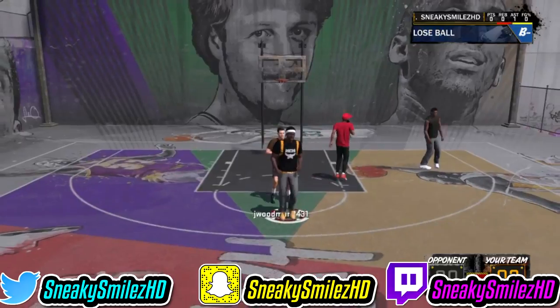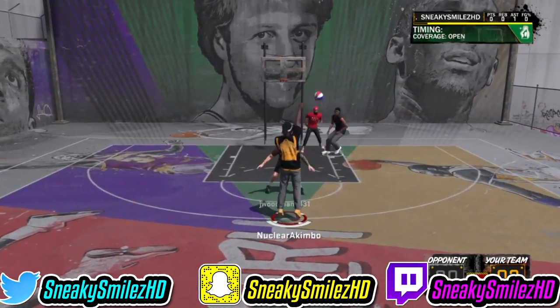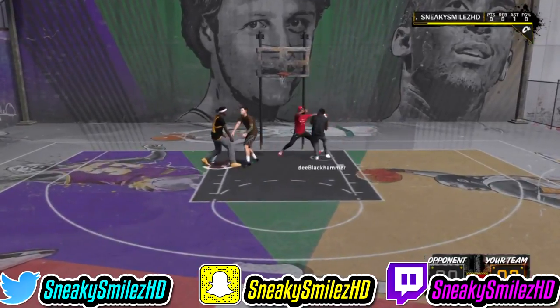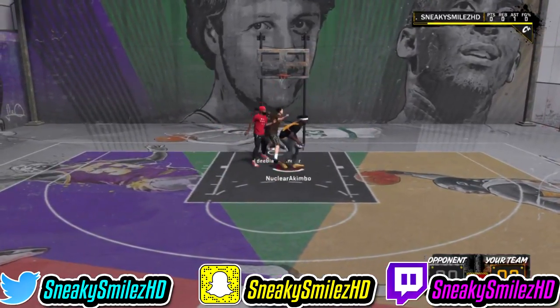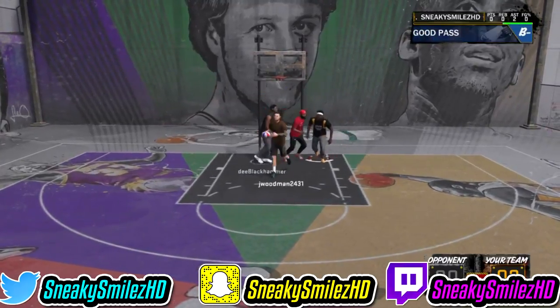For your player lock, make sure you do Small Forward or Power Forward. The reason I say that is because they don't really do as much. If you pick a Point Guard or something they do a lot, or a Center — like you have to get rebounds and stuff — but a Small Forward or Power Forward, they don't do as much.